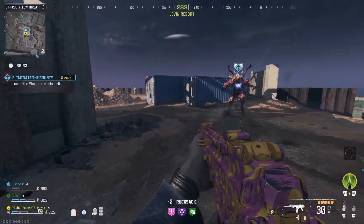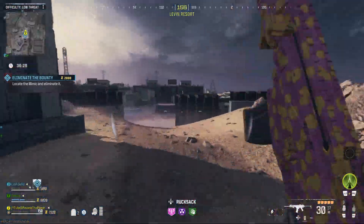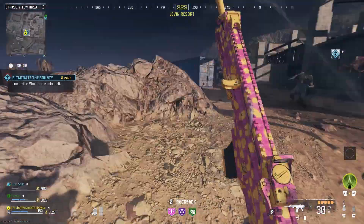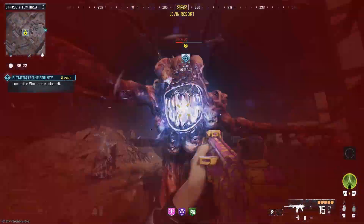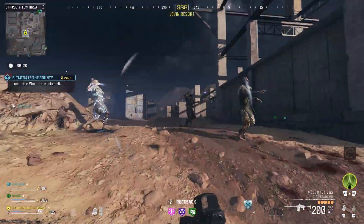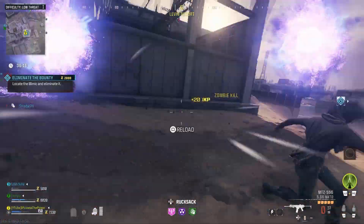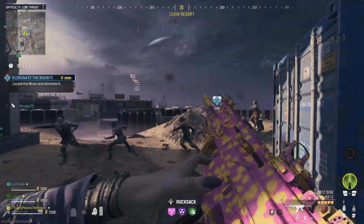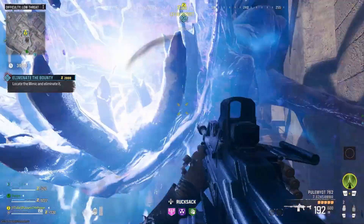Now I just want you guys to quickly look on screen at the icon next to the Mimic's name. This is the icon that represents an elite enemy. These can spawn in through bounty contracts and these will not count, so don't waste your time trying to do it on these enemies. They are classed as unstoppable, meaning that they cannot be brain rotted, stunned, or frozen — anything like that. So these will not count, just keep that in mind.